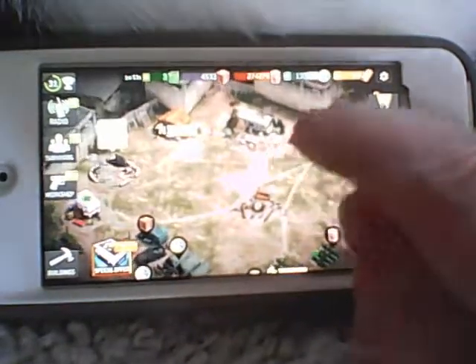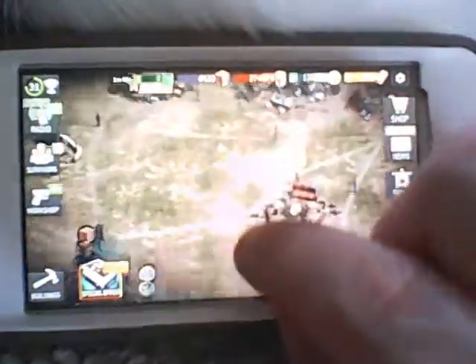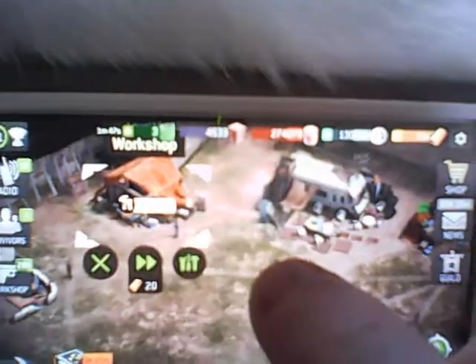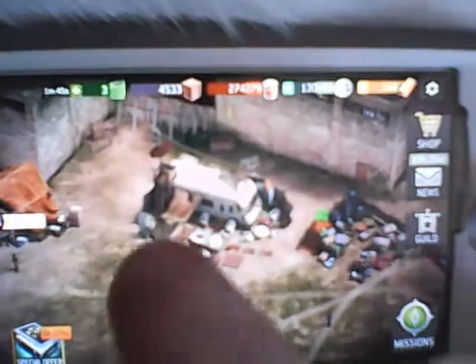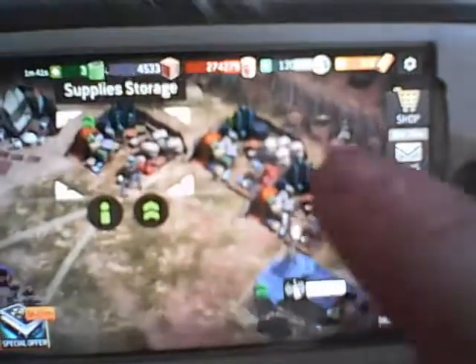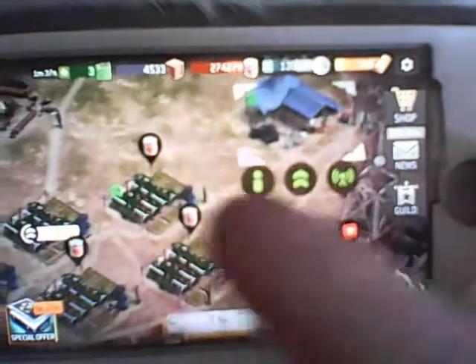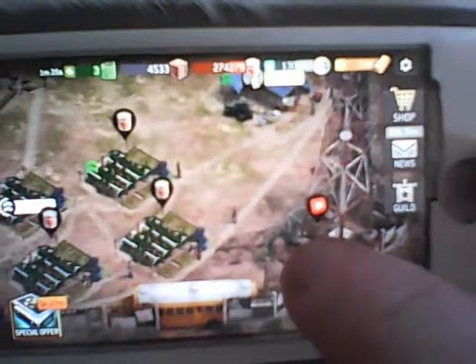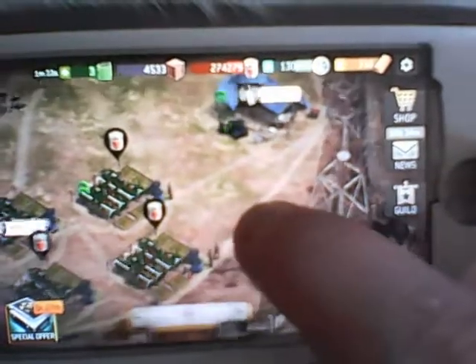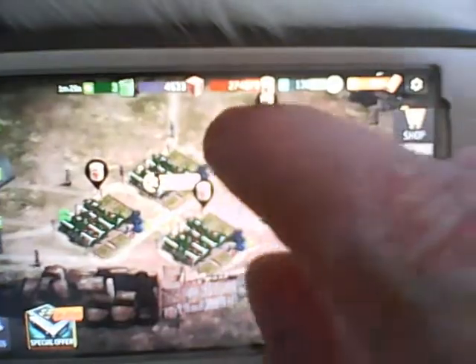Okay, this is my configuration. Try to zoom in here a little bit. Right here I have my workshop, council, supply, storage, supply, storage, radio — I don't upgrade that much. Here's my farm. Here's where my radio is right here in my farms, so I can quick access those.